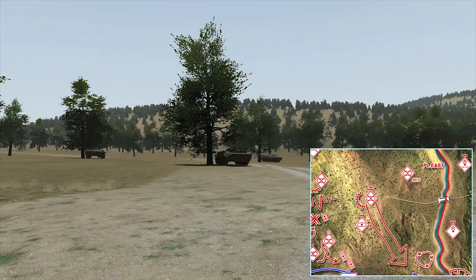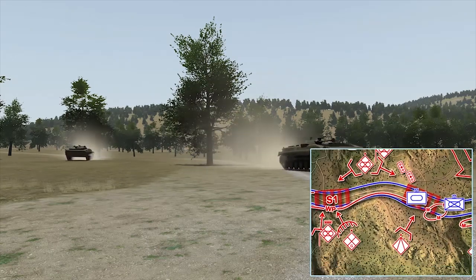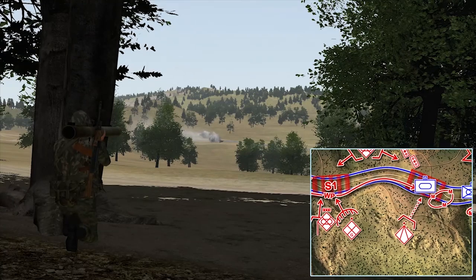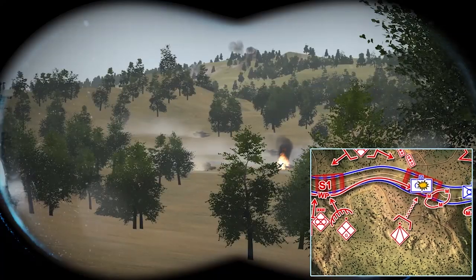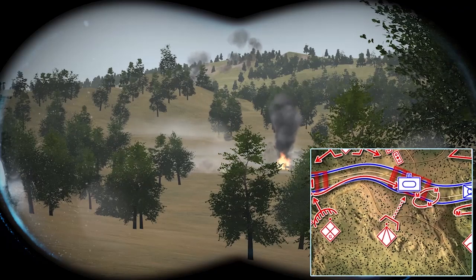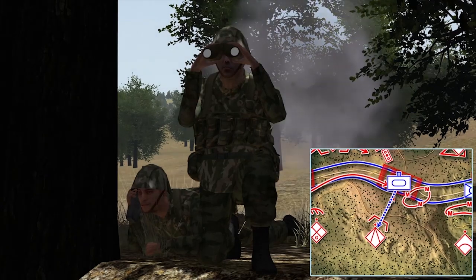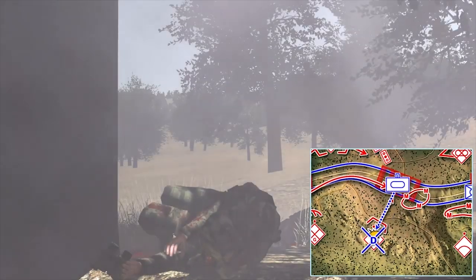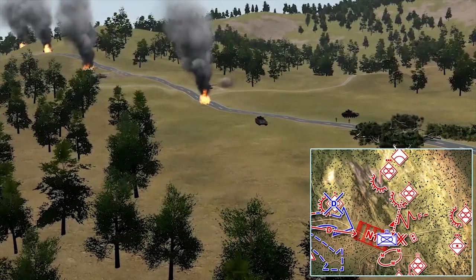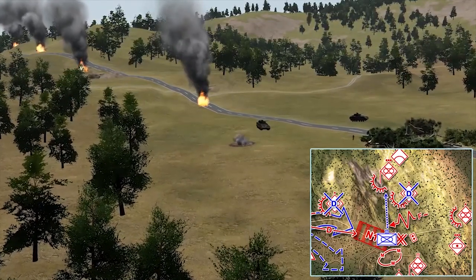Roger. Commander, anti-armor element is engaging tank platoon at Sierra Two. Commander, two tanks destroyed — request permission to move. Roger, move. Commander, being engaged by one of the remaining tanks, unable to move. Commander, this is fixed element — Blue Four tank stopped by the obstacle. Two tanks and one IFV — one BMP destroyed.